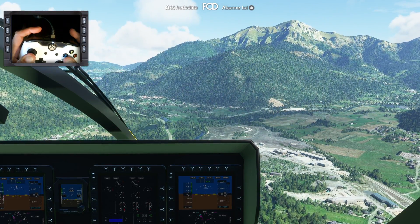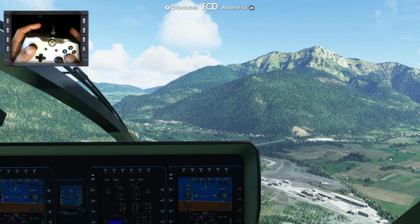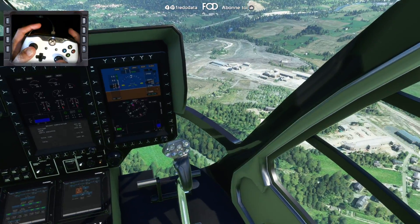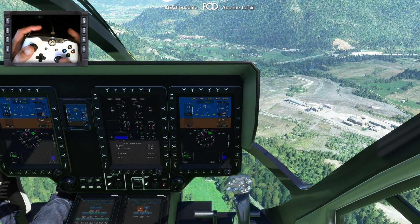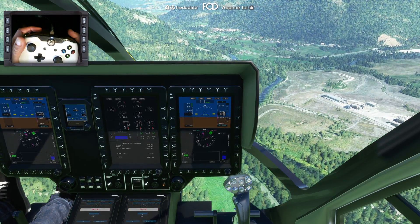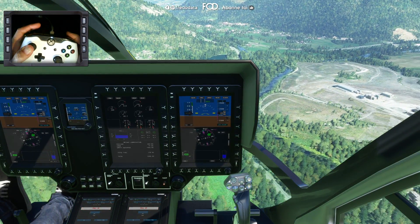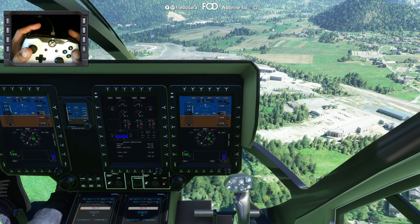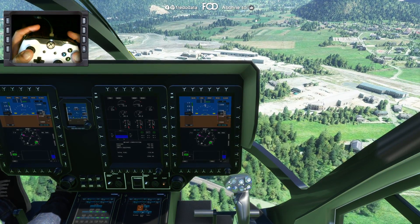Allez, je me stabilise. Allez, on descend. Maintenant que je suis à peu près droit — je ne dois pas être loin. C'est spécial, hein. Je diminue la puissance. C'est un petit coup d'œil — je perds mon terrain de foot. Si je l'ai perdu, c'est plus chaud. Pull up ! Voilà — c'est parce que j'étais à zéro.